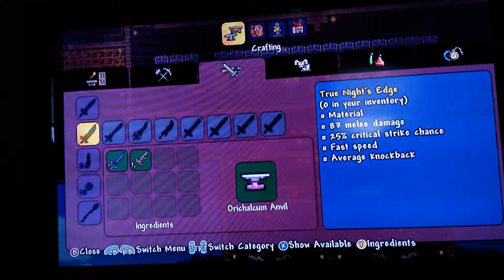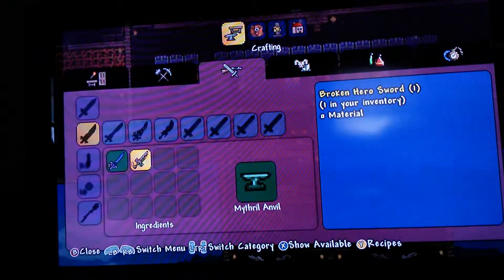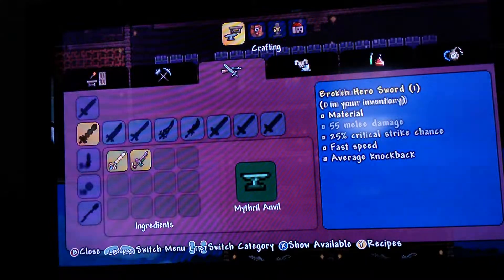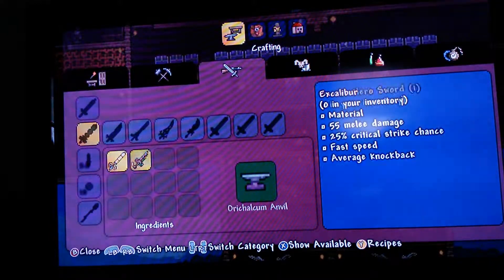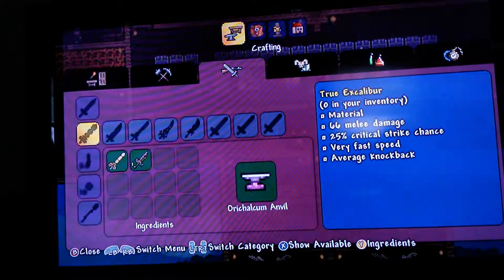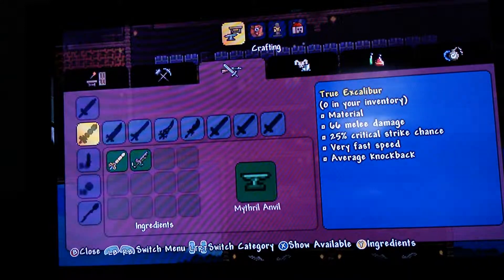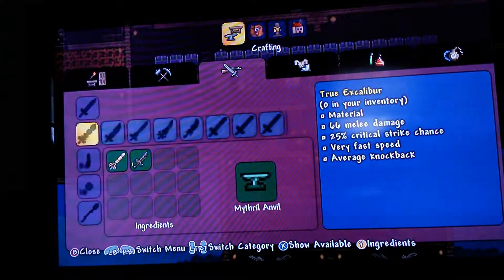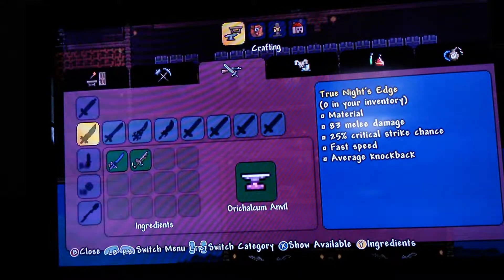You need a True Knight's Edge, which is a Knight's Edge and a broken hero sword, and a True Excalibur, which is an Excalibur and a broken hero sword. You craft the Excalibur with 12 Hallowed bars, which you get from mechanical bosses in hard mode. You craft these on the Mythril or Orichalcum anvil.